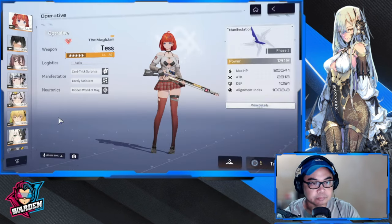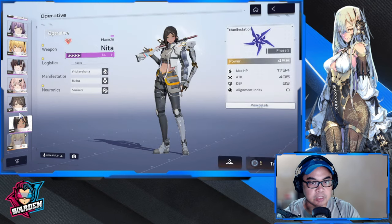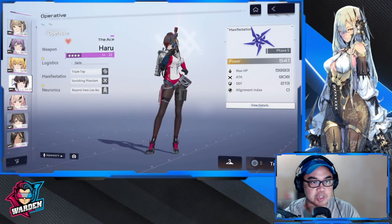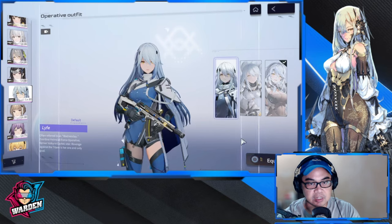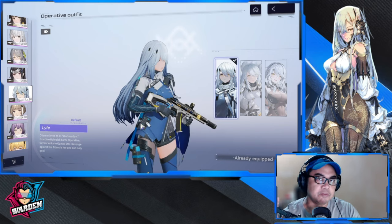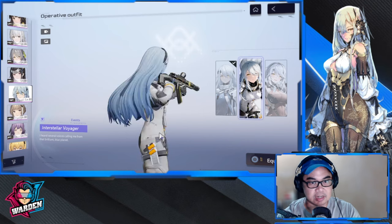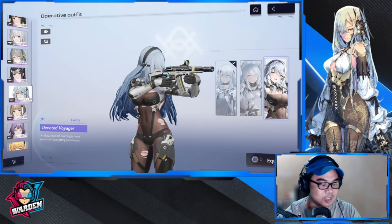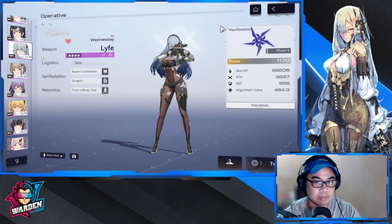In terms of character design, the old characters were designed very simply — with the exception of Neater, but overall the designs were not too flashy. This is the new skin of Life, a four-star, but if you go back to the original skin she looks very simple. Most of the skins were similar in theme — they even gave out a very simple astronaut suit before, and I don't think it appealed to the audience.